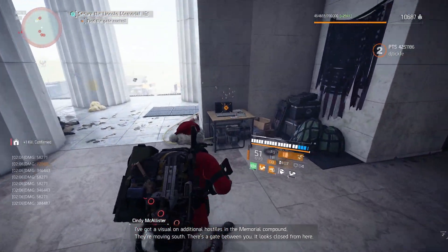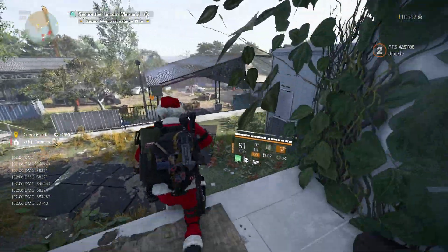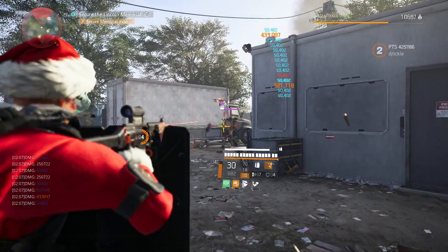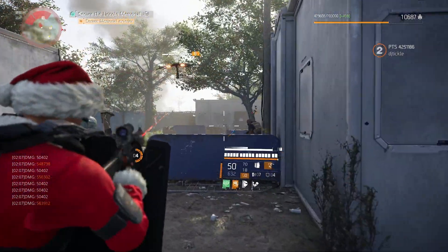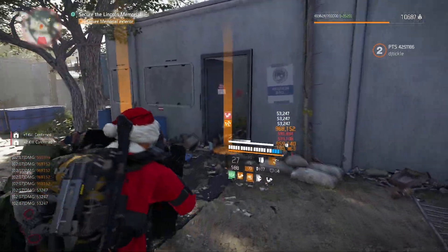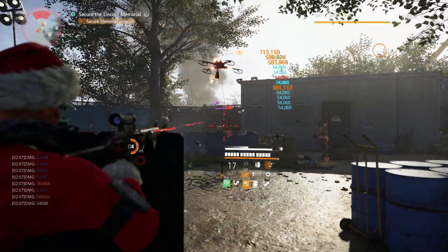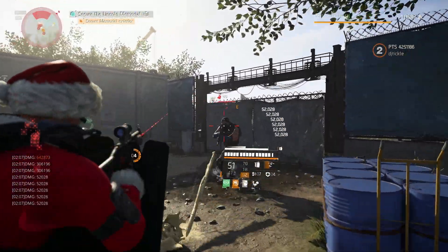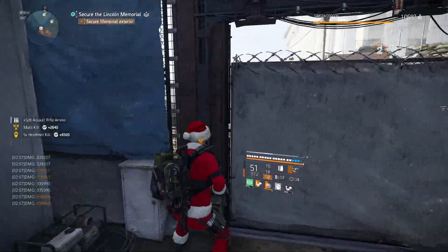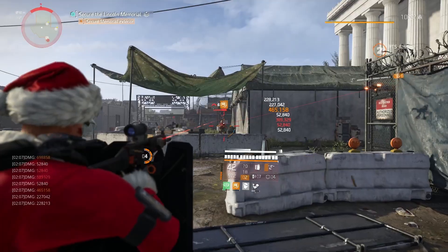I actually feel a little bit tankier than normal because I've got some blue protection on me as well. This is going to make for some really interesting hybrid builds. I'm hitting for 700k and I haven't even fully built up my Memento either — I'm only halfway on damage on that. Actually really nice, more impressed than I thought I was going to be. They haven't even managed to break my shield.